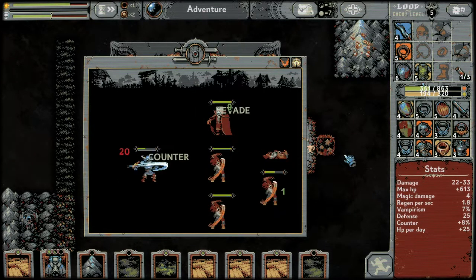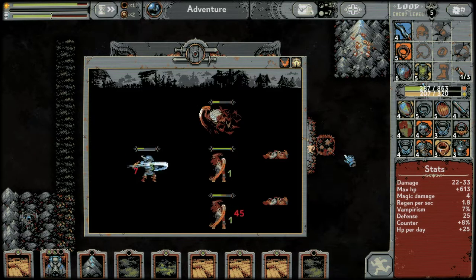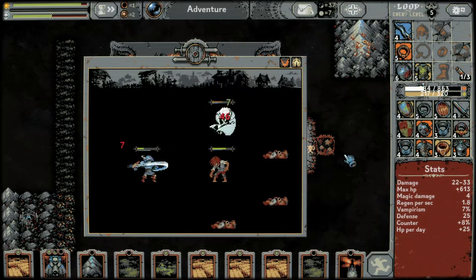These ransacked villages are kind of strong — come on, we can do this, don't take too much damage. Maybe give us a village, treasury, or something please. That's a beacon — I mean it'll do.